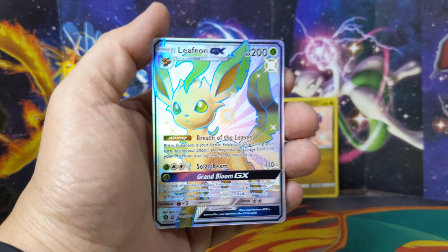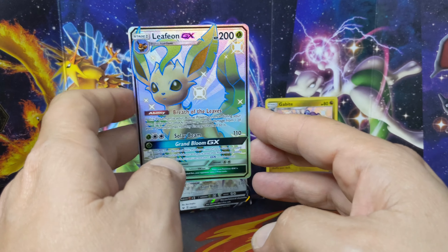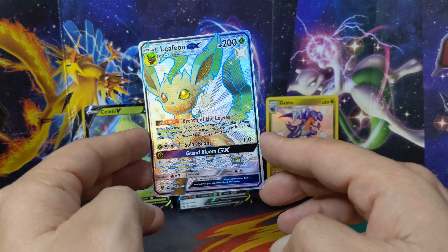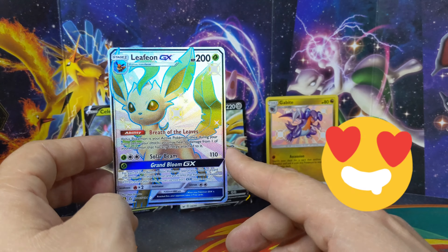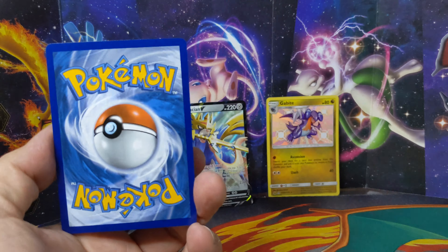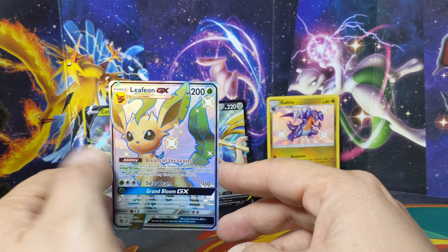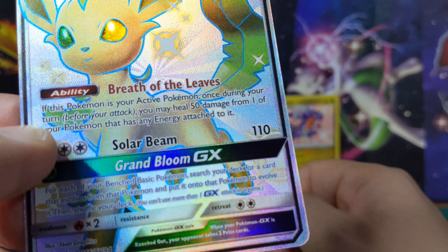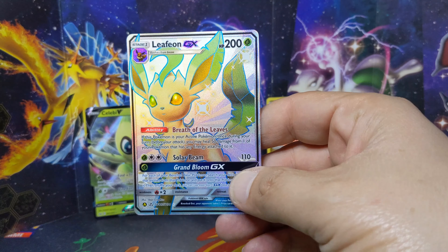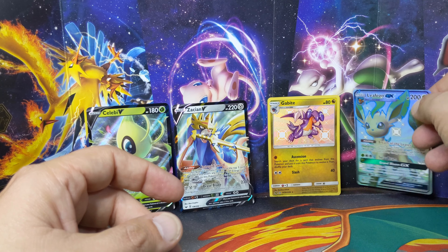Leafeon GX - YES! Finally! Oh my god, I knew I was gonna complete something! Yes! Oh baby, yes yes yes, look at this beautiful card! Oh my god, I got it! Woo! I can't believe I got what I wanted! Hell yeah! Look at this - Leafeon GX, SV46 out of 94. What a nice pull - I am okay! I am not upset with the new reprint, thank you reprint!